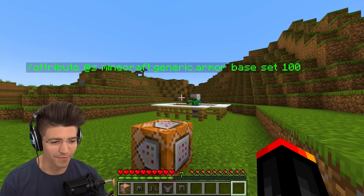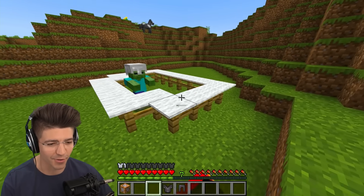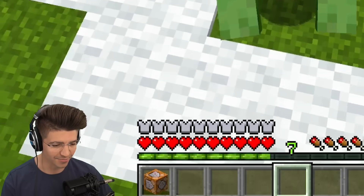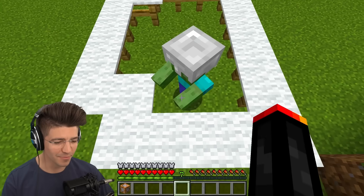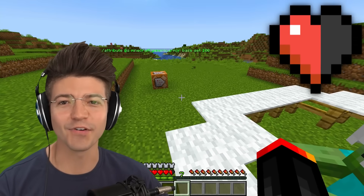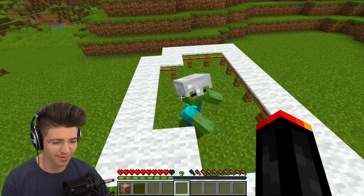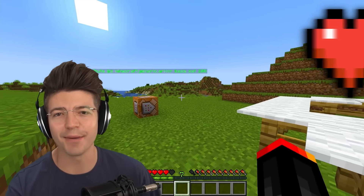We've got the command loaded up in this command block, but first I want to test it with just netherite armor on. How much damage did we take from a zombie? Basically nothing — we've been hit six times and took half a heart of damage. Now we're going to take all the netherite armor off. Without armor, we take a full heart of damage with one hit.